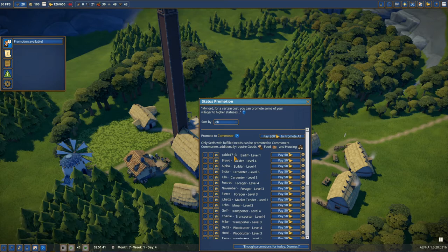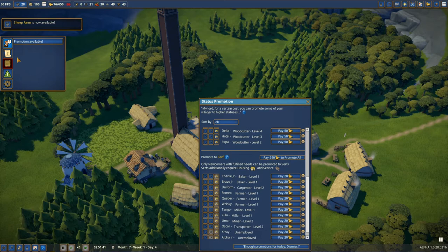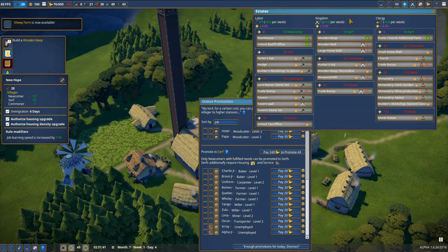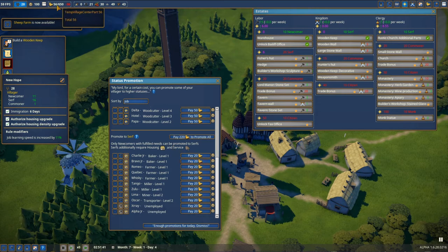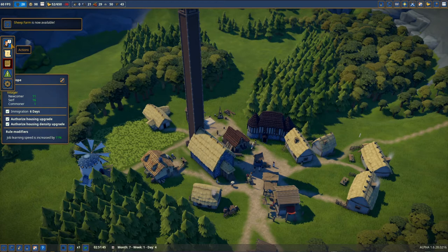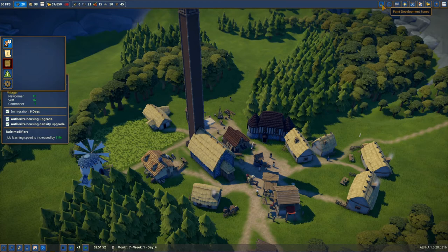So first of all, the first commoner will be Pablo 1713. This is our first commoner, which means we have the sheep farm — super awesome! We've got the serfs. Let me check how many we have: we have 15 and we need 20 to unlock the fisher hut. We're gonna try to advance if it's possible, but it costs 20 and I don't want to lose every dime, so we're not doing the serf mission right now. Now we have the first commoner — got the new tier!